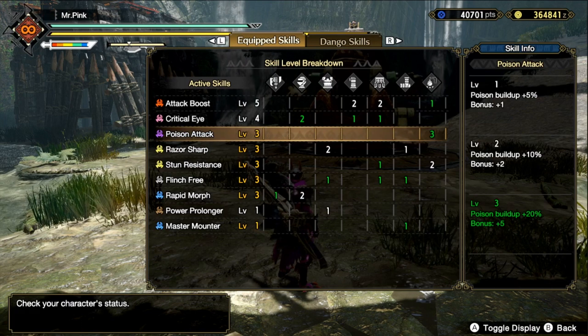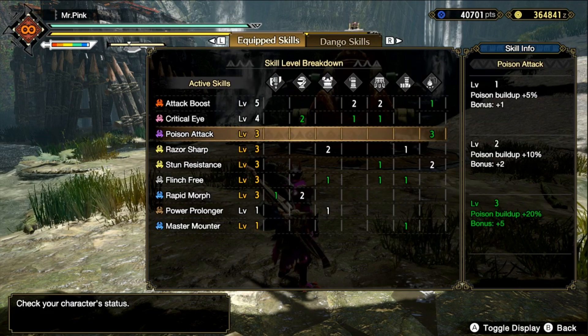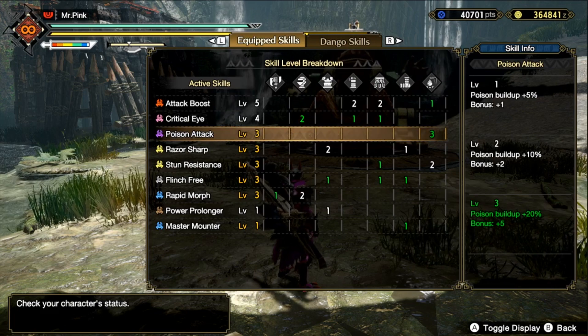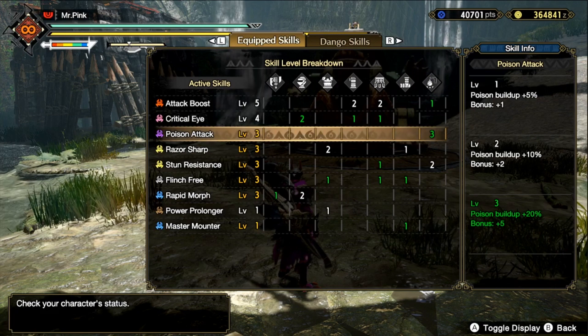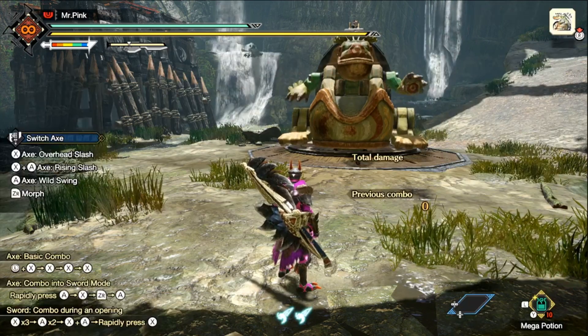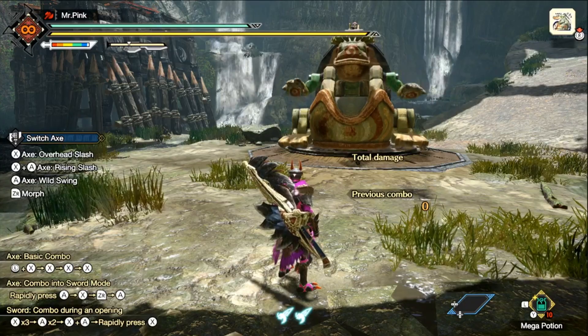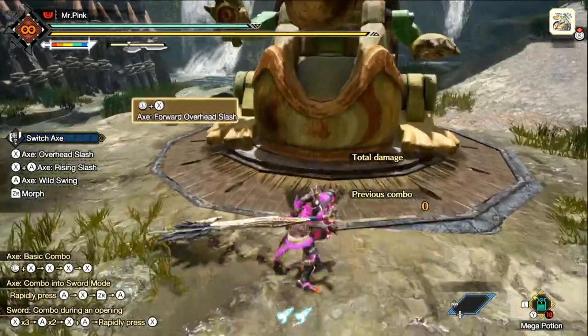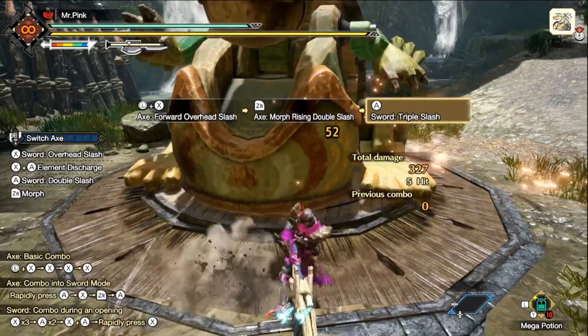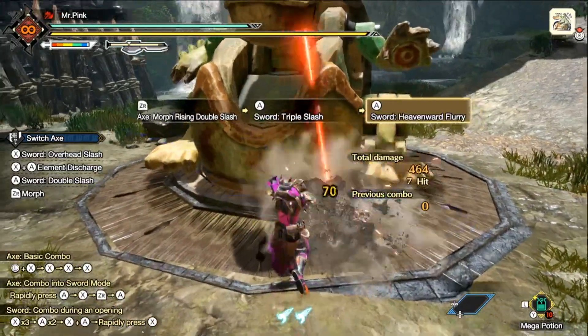Depending on the monster, poison will last for less time and be really hard to apply. I hunted Zinogre earlier and I was only able to get one poison off, and that poison lasted for like five seconds. Pretty tragic, but we need to test damage.